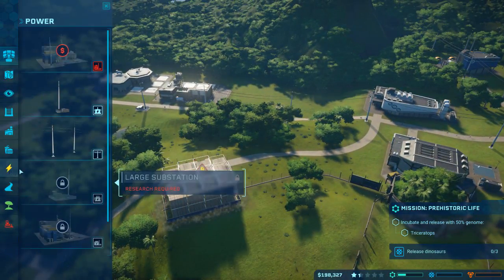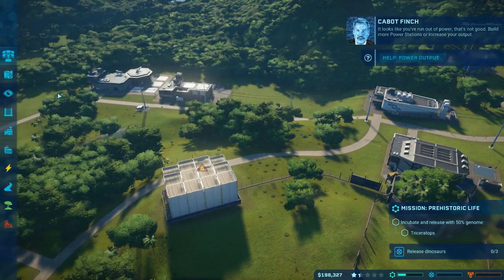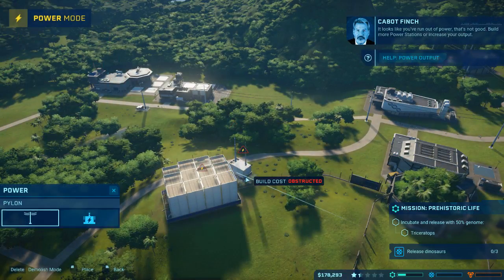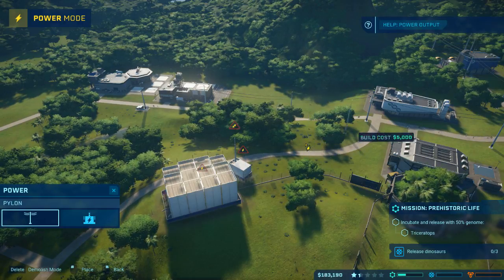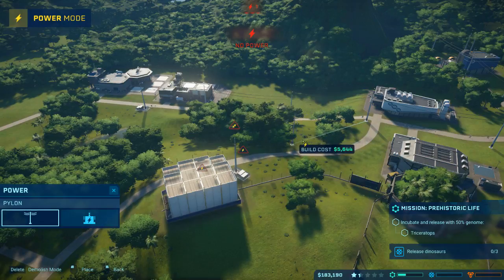Okay, we're gonna need power. It looks like you've run out of power - that's not good. Build more power stations or increase your output. I'm going to... I know, no power.